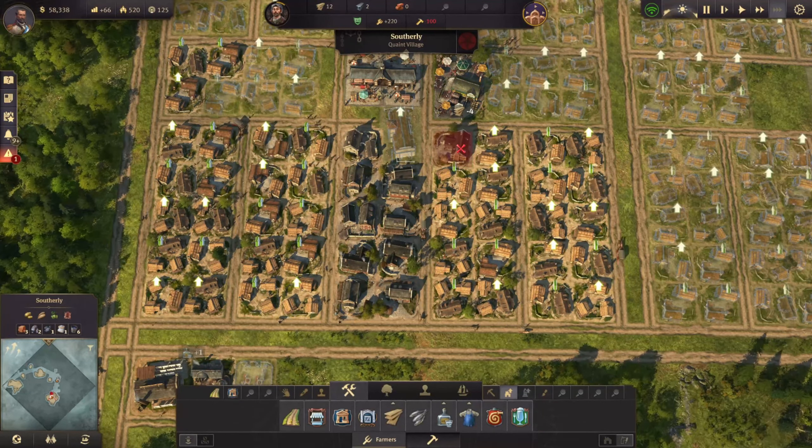Our population has grown once again — we now have 1,200 people living here: 702 farmers and 525 workers. The problem is our needs are starting to drop again. We definitely do not have enough schnapps — they love to drink. Let's build some more schnapps — put the potato field in here, build the farmland, and now we're going to need a distillery. I can fit that in right there — bang. Perfect, that should keep them out of trouble.